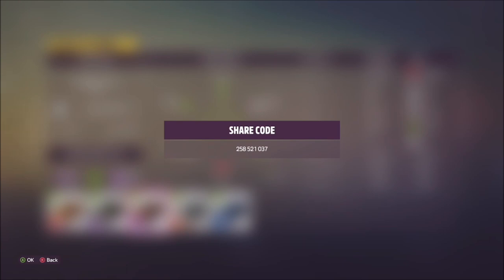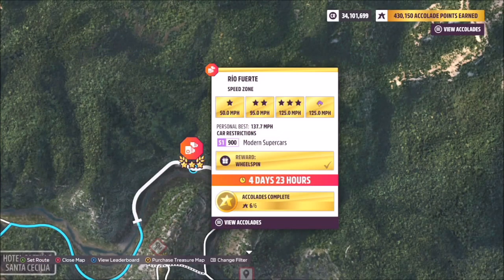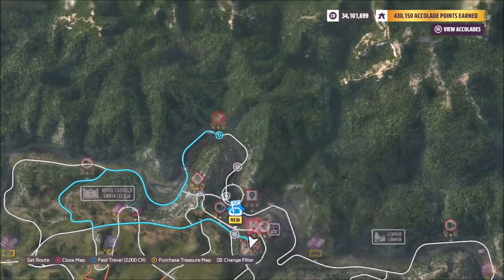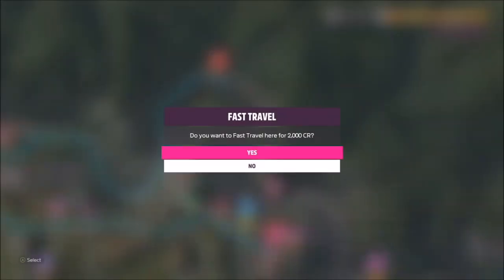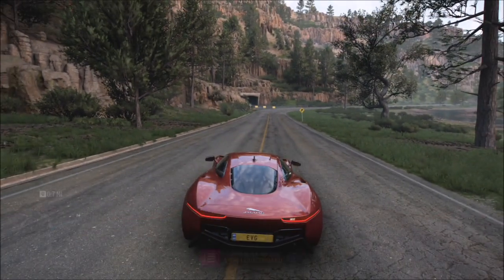I did both runs with both cars from both directions to show that you can get three stars coming from either direction. The first direction I'm doing is from the right-hand side of the speed zone as you see it on your map, using the Jaguar.